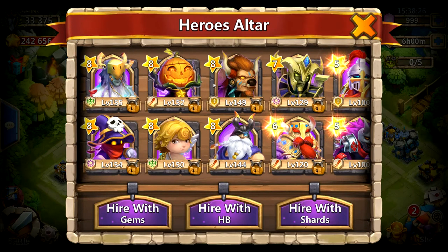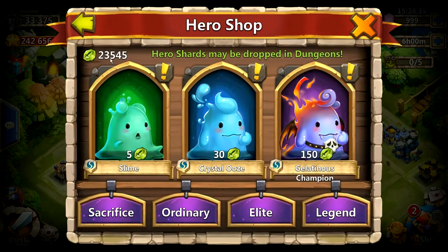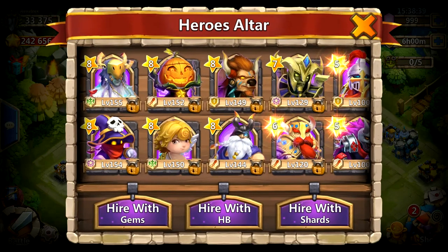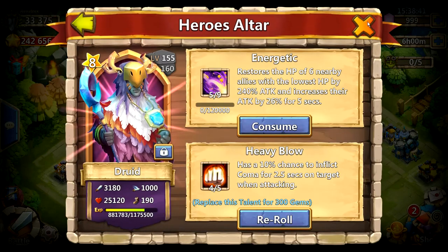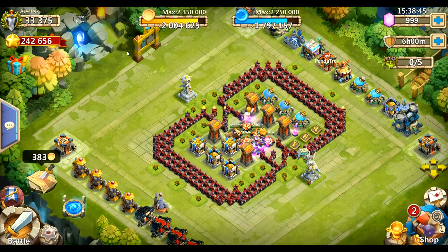Since I got the sixth hero base, I did have to use about 1,000 shards to rush my Druid up to five of nine. So I probably should have already been done, but because of the sixth hero base I wanted to heal everybody, so I had to rush that. That's where we're at right now.